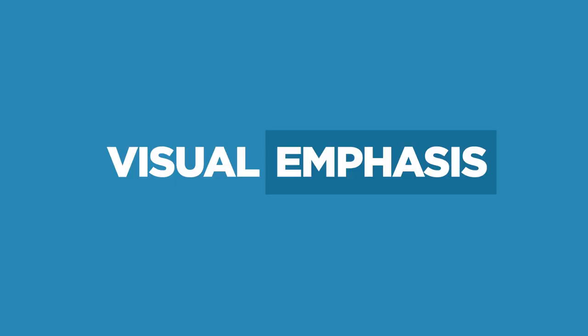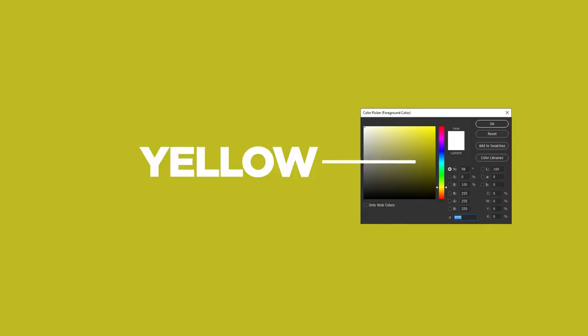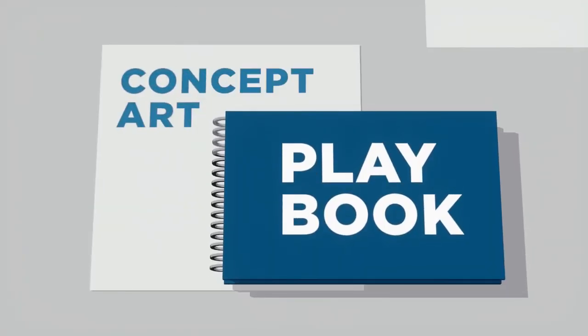Today we'll look at the power of visual emphasis, and it's going to require Master Swordsmiths, Cyberpunk, and the color yellow. Welcome to Episode 12 of the Concept Art Playbook.